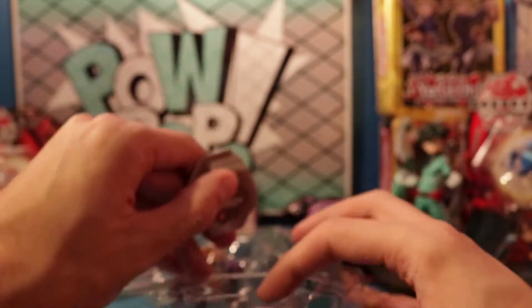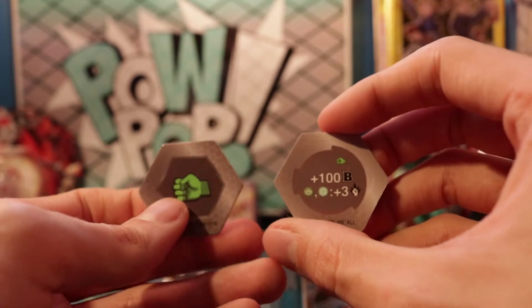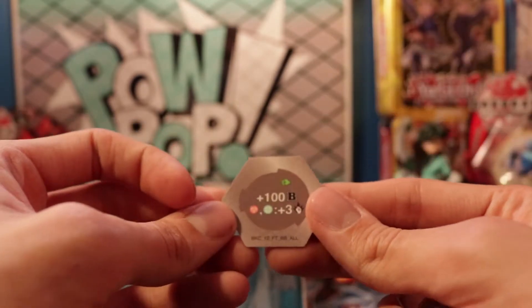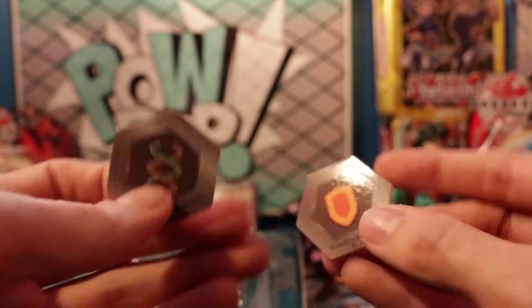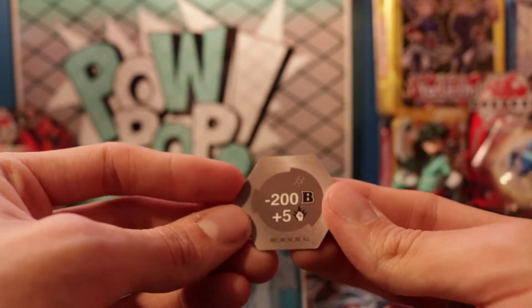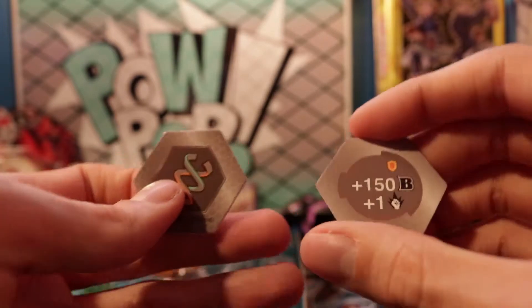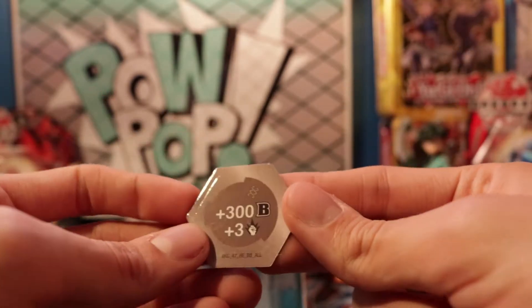You get 10 baka cores in a battle pack. We got dual fists — this fist gives plus 100 and for Ventus and Chaos plus three damage, and this fist gives plus 100 and for Pyrus and Chaos plus three damage. A helix and a shield: the shield gives minus 100 Bs, the helix gives minus 200 Bs and five damage. Another shield and helix: this shield grants plus 150 Bs and plus one damage, and this helix gives plus 300 Bs and plus three damage.